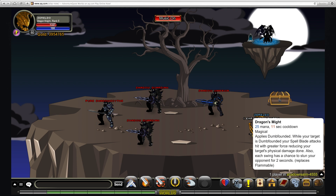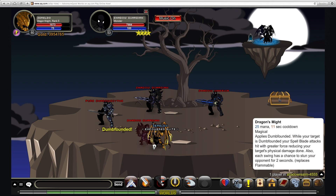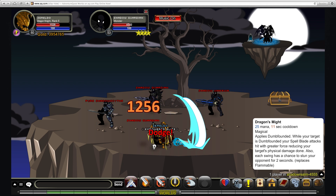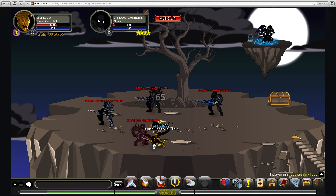The second move costs 25 mana, has an 11 second cooldown, and basically just gives a chance to stun. That doesn't actually happen all that often — just keep the effect applied. It's only a two second stun, so it's really up to chance. Neither of these moves do damage; it's basically just applying an effect.